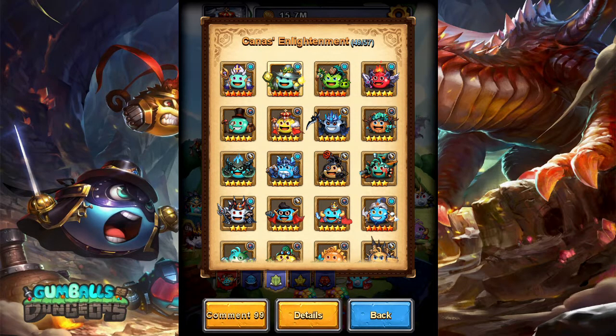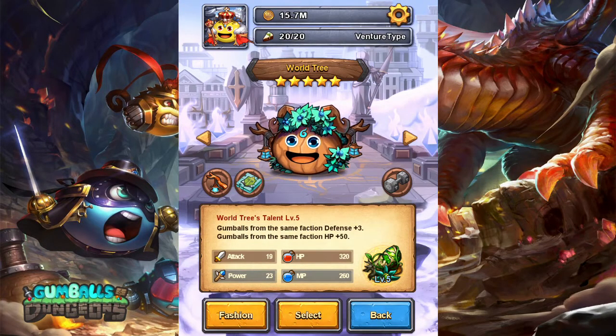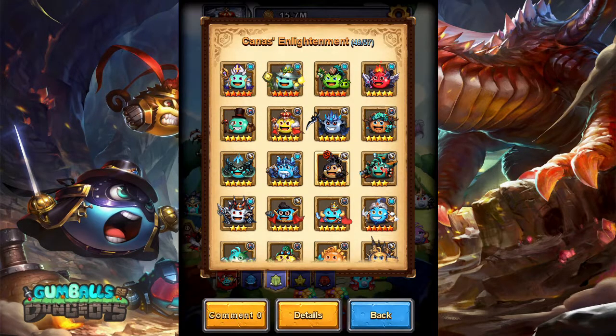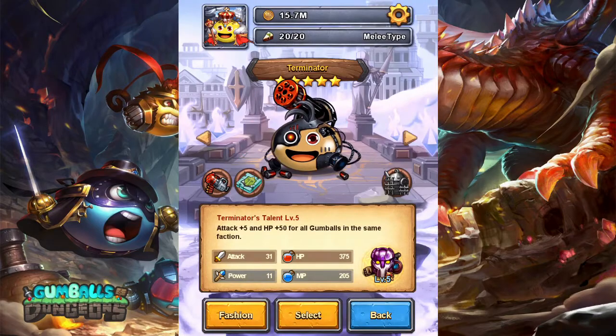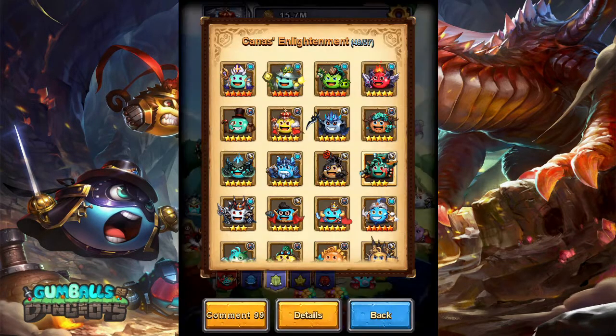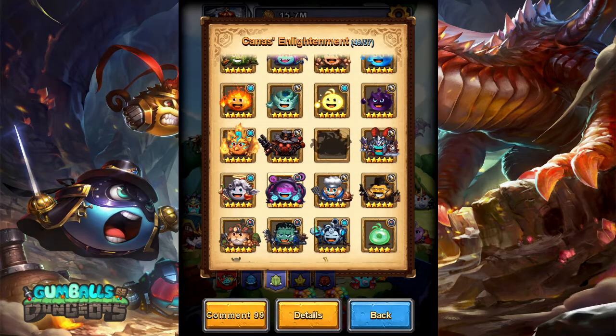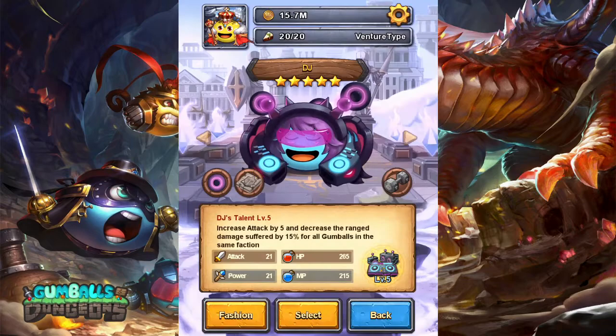Going to Canis' Enlightenment — we're going to look at the World Tree, which increases defense by 3 and HP by 50 as a 5-star. Terminator increases attack by 5 and HP by 50 as a 5-star. Machine Herald increases attack by 3 and HP by 30 as a 3-star. We also have DJ, which increases attack by 5 as a 5-star.